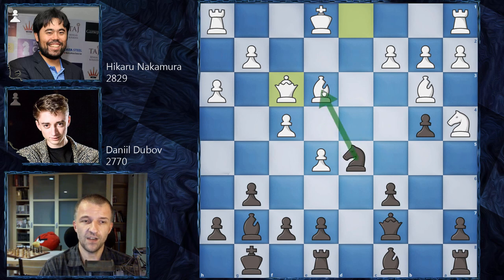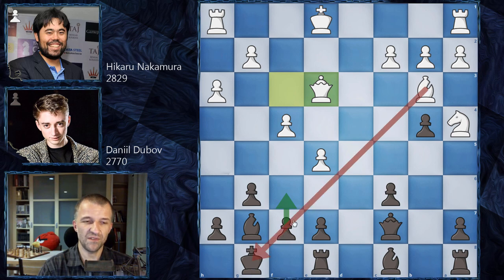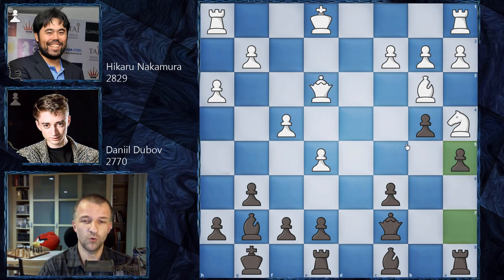We have queen on f3 defending the bishop, and now knight takes on e3, queen takes on e3. Daniel Dubov would love to do something with this bishop — it's very, very sad, the bishop cannot open this diagonal. f6 is not possible because of this beautiful bishop preventing that. Also g5 would be too early because Hikaru hasn't castled yet. So first Daniel Dubov wants to know where Hikaru is going to castle. He played a5, just solidifying the pawns on the queen side.